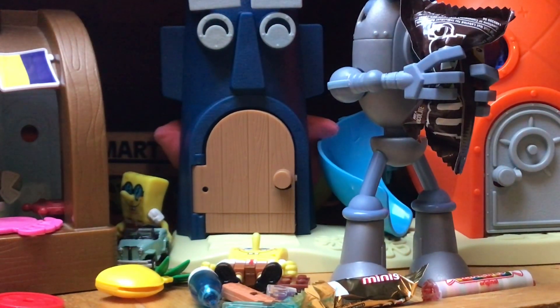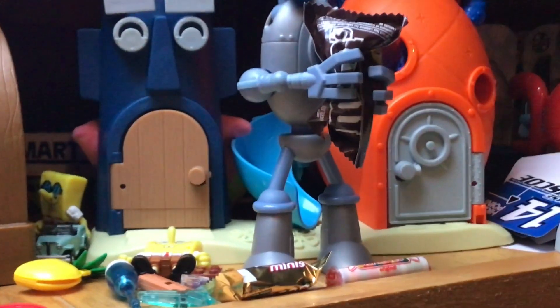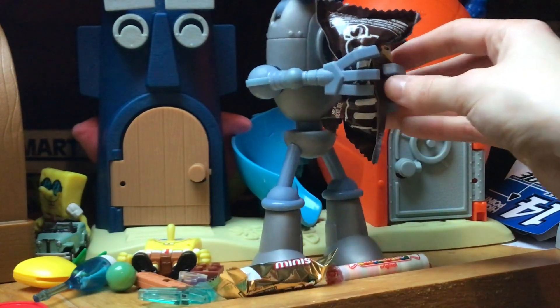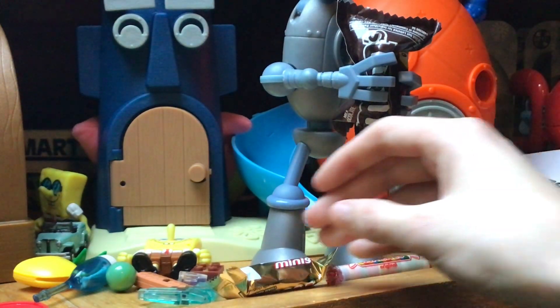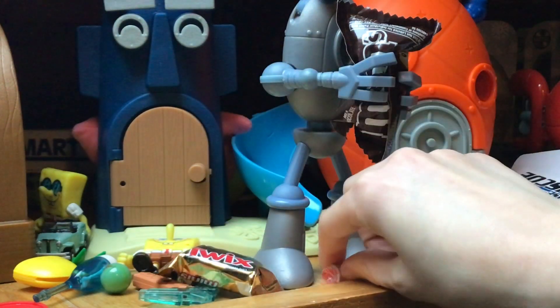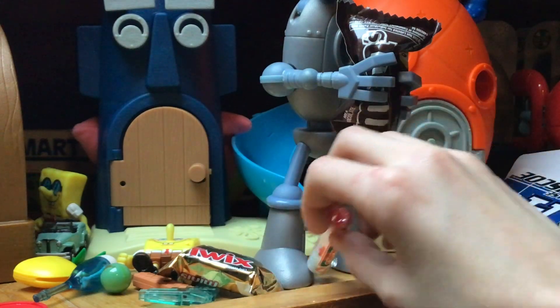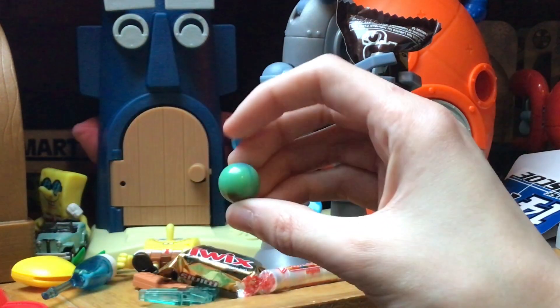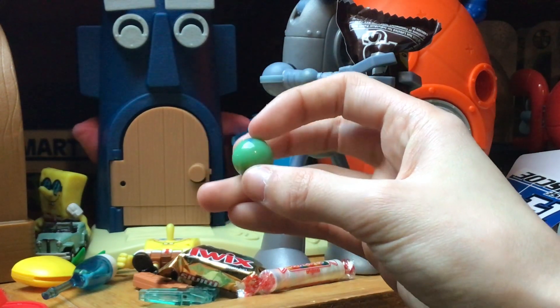Let's take one more look at what we got today. Wow, Plankton's really got a grip on that M&M bag — he must be pretty hungry. We got Twix, Smarties, Kit Kats, and this marble. I don't know what this marble is, but I'll have to find out later.